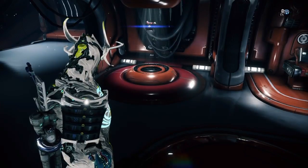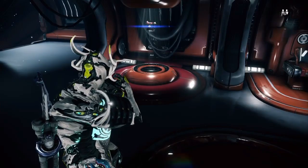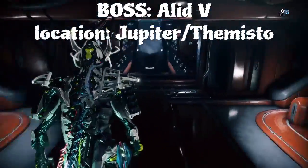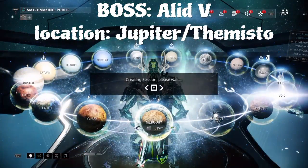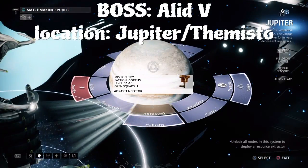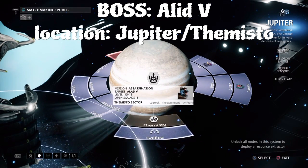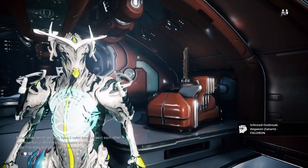Let's get straight into how and where you can get Valkyr. The boss you have to get this from is Alad V on the Themisto in Jupiter. Let me actually show you where that is. Here's Jupiter, and it is called the Themisto — right here. You're gonna get the Valkyr parts from this guy.